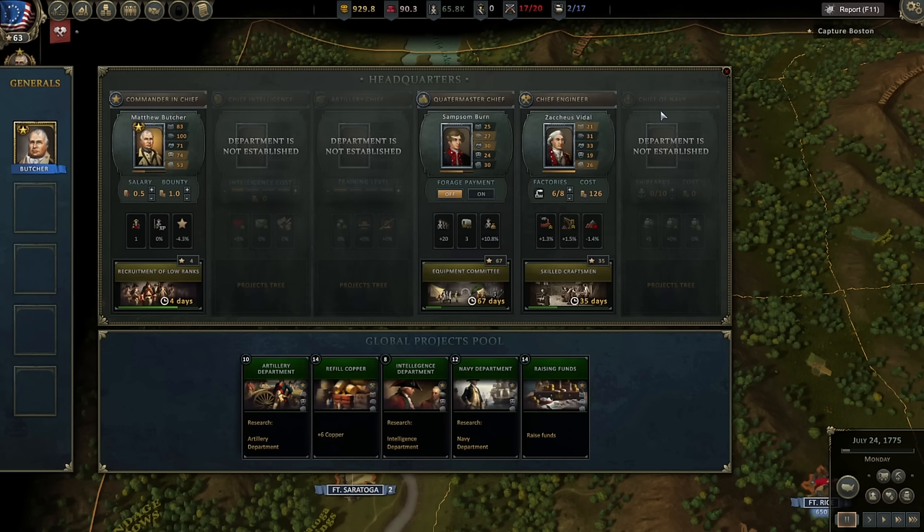Hello everybody, it's the Historical Gamer once again, and today we are returning to Ultimate General American Revolution, an early access game by GameLabs, currently kind of in a closed early access. You gotta buy it through GameLabs' website directly — it's not on Steam. That won't happen until next year.